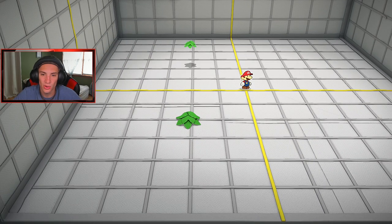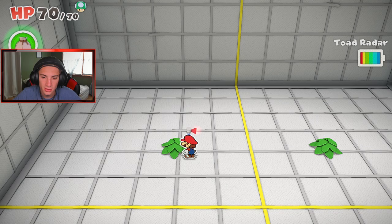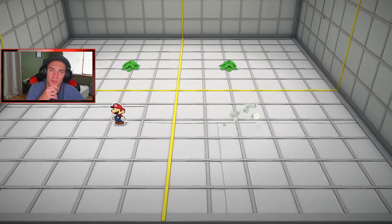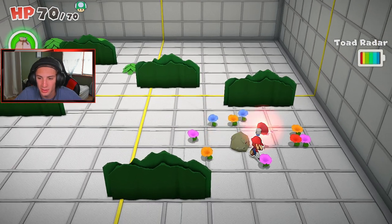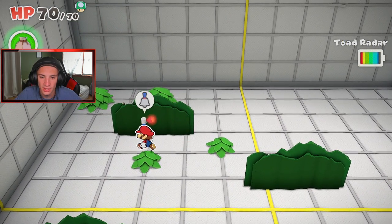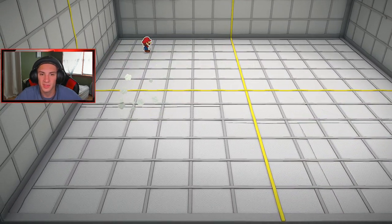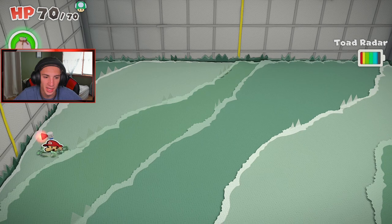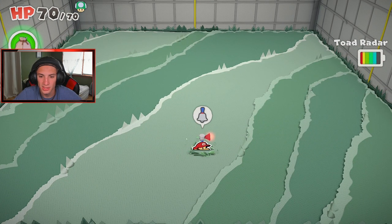There's probably going to be a toad in one of these bushes — let's find it with the radar. I can feel it, the controller's shaking a lot. I'm trying to think what other game had controller shaking for finding things. Here's a butterfly — and there's a toad on the ground right here. There's gotta be one in the bushes too — yep, found them both! Beautiful. And of course there's a toad inside a pot — the controller is vibrating big. There it is!